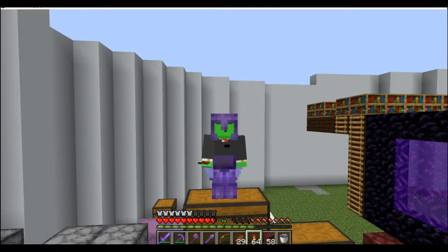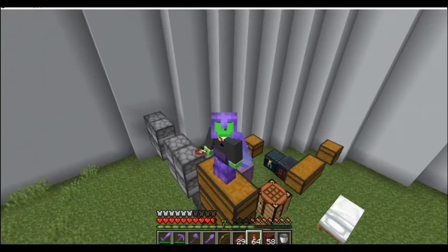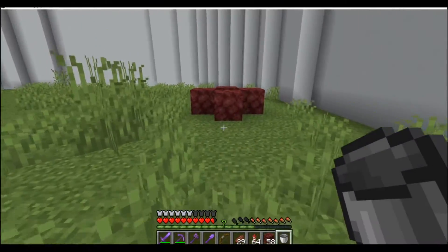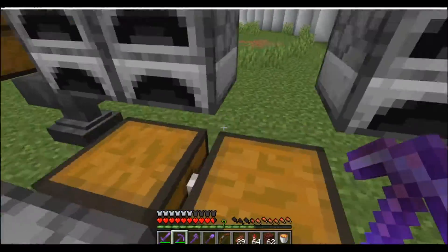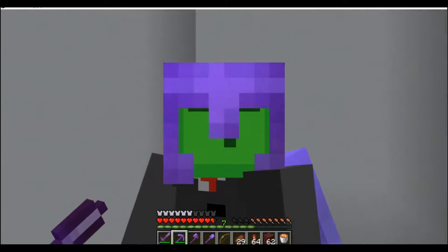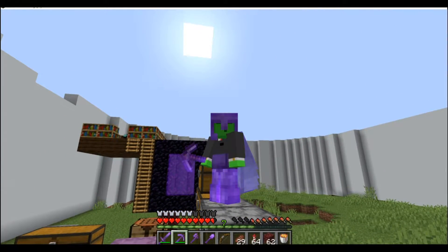I tried to design my own gold farm but it wasn't efficient enough, and then I thought about Nenbon's gold farm — but too many magma blocks, that takes way too long. Everything I found costs a lot of magma blocks. So I decided we're going to build Ray's Works gold farm instead, even though I'm not 100% sure that's the name.